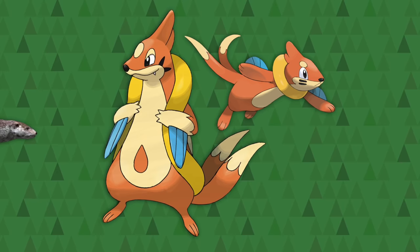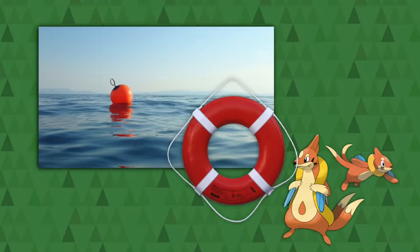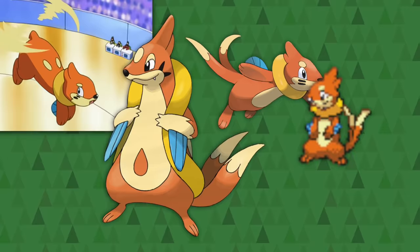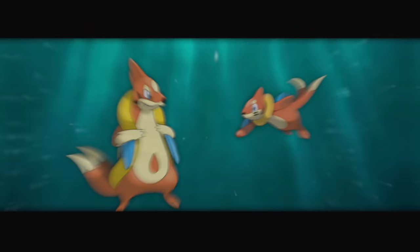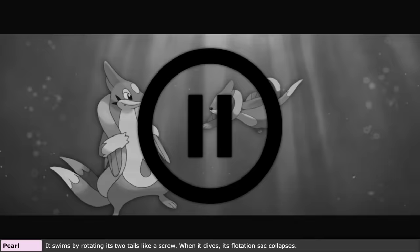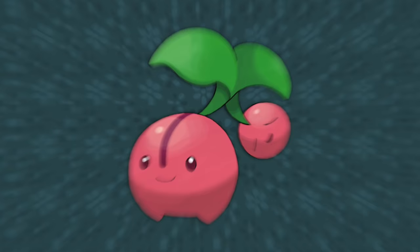Buizel and Floatzel are both mustelids — the family of mammals that both weasels and otters are found in — and like an otter they are very buoyant and float like a buoy. They both have life jacket-like pool ring flotation devices and fins that help them swim. Buizel itself is so buoyant it can spin its two tails to fly, just like Tails from Sonic the Hedgehog — who is also orange with two tails. The Pokédex mentions they both use the double tails to corkscrew in the water and swim very fast.